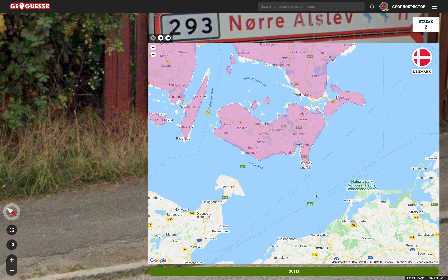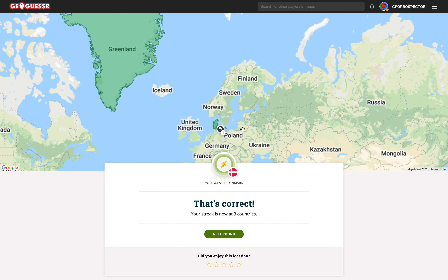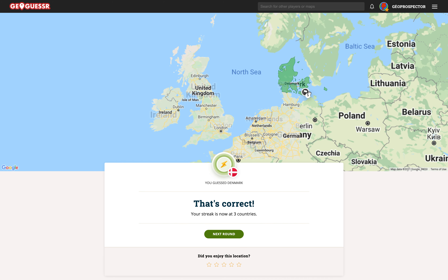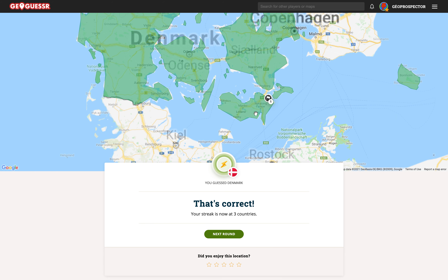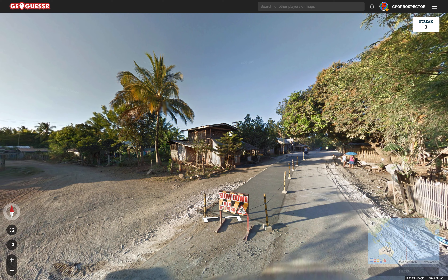We saw the E-55 already — it's down here. I'm going to put us in this neck of the woods. Guess. Correct! Were we in the right spot? I think we were in almost exactly the right spot. So there you go — we're on a bit of a streak now, so touch wood, we're doing okay.